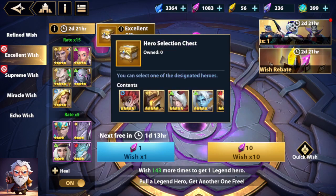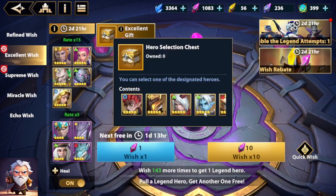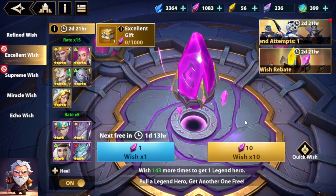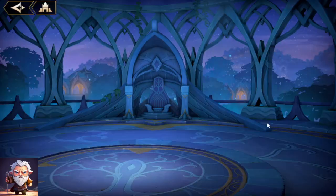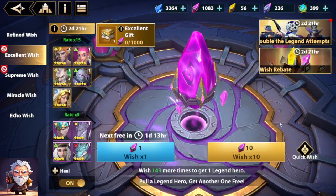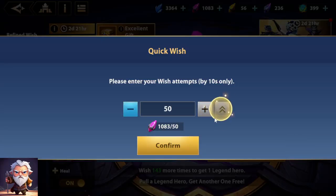Now you can roll excellent runes to start working towards your 10,000 excellent rune summons to pick up a hero choice chest. Absolutely fantastic for brand new players. Even for myself, I don't have Veronica yet, so I definitely look forward to getting Veronica. Let's see what we get on double legendaries.